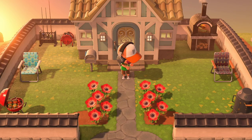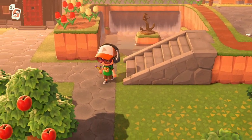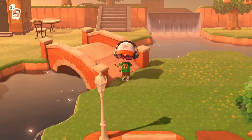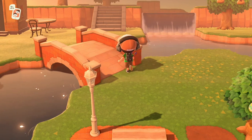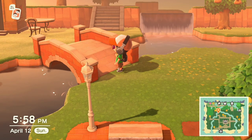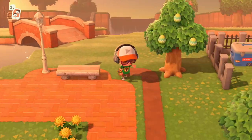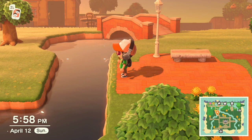A lot of people have been buying bridges — myself included — because you like the aesthetics of them. I wanted to go over the positives and negatives of bridges. We all know you can do inclines or you can do bridges. I have a bridge right here. The disadvantage of a corner bridge or a diagonal bridge is I cannot put paths up to the base of this, which is a little frustrating. So I've basically concluded that I only want to do bridges that are horizontal or vertical.